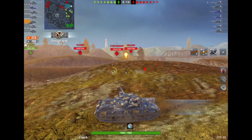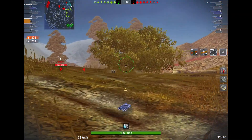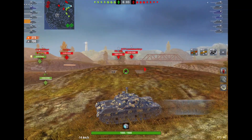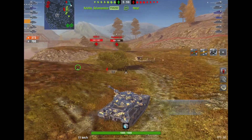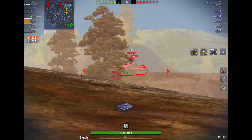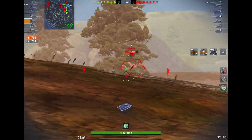In terms of armor, the Kampfpanzer basically destroys the T62. The hull armor on the Kampfpanzer is a lot better, and the turret is also very strong — so you have both hull and turret armor on a medium tank.